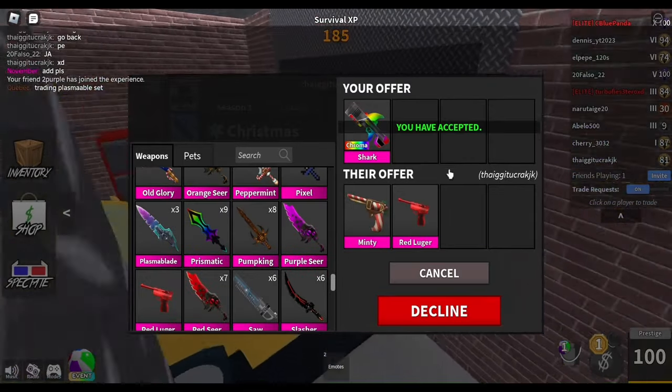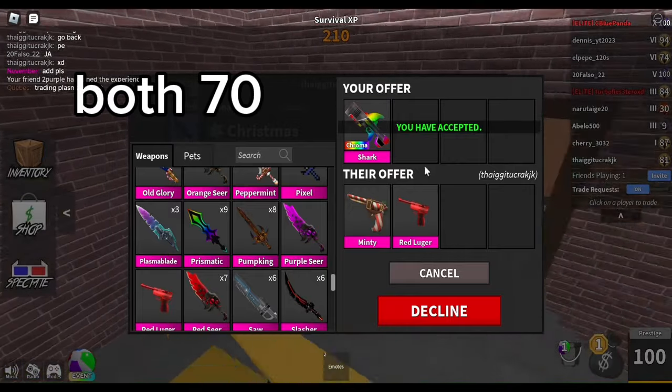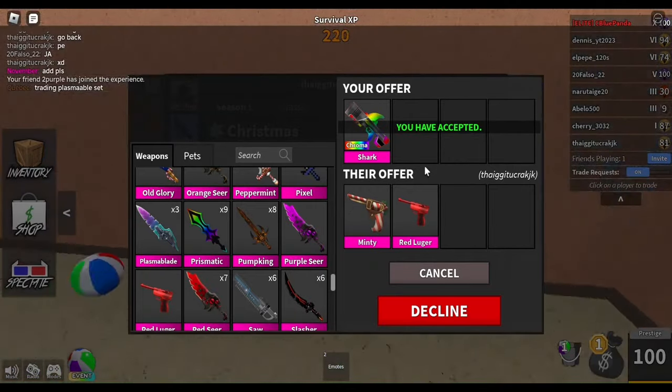I traded chroma shark for mincey and rattle luger, and they're both the same value so it's even — it was a nice trade.